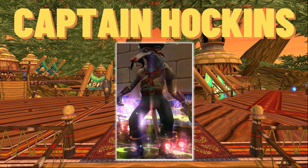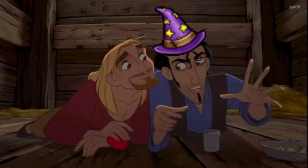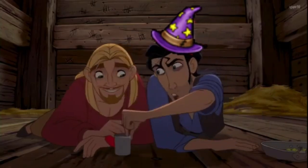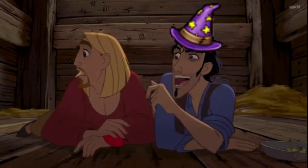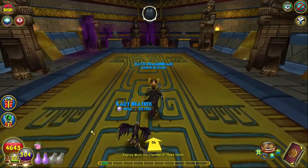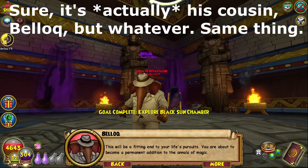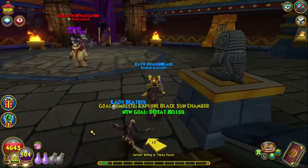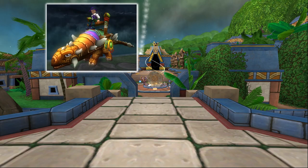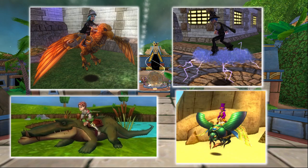Second for the Stone Keys is Captain Hawkins, located behind a door in the waterfront in Zafaria. Sticking with the pirate theme, Hawkins drops a two-person pirate rowboat mount. Third is Ixcac's Cursed Wing, a boss tucked away in the last chamber of the Black Sun Pyramid in Azteca. You might have to fight Belash again in the first chamber before you can reach the sigil, but the dinosaur-themed mount drops are well worth the effort. Ixcac drops the Ankylosaurus, Triceratops, Feathered Raptor, and T-Rex mounts, along with the Arcus Cloud, Crocogator, Goldrod Eagle, and Jeweled Scarab as well.